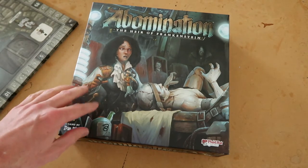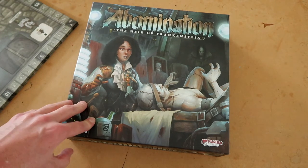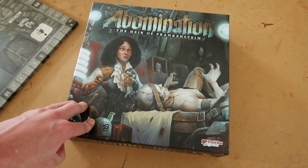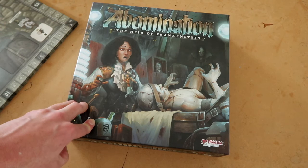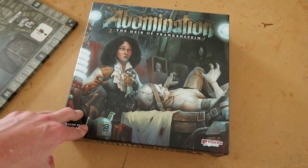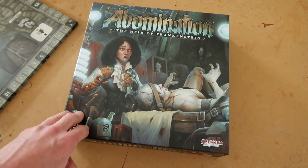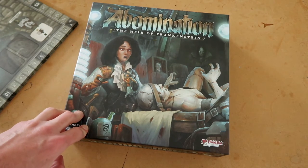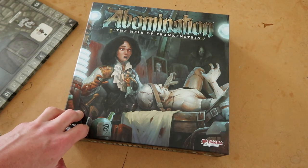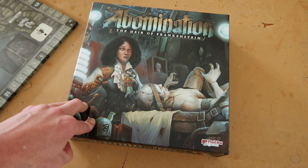So that's it — Abomination: The Heir of Frankenstein. I hope you've enjoyed this unboxing. I'll be creating a rule summary and reference for this game, as I always do. That will be available on BoardGameGeek and the Esoteric Order of Gamers website — orderofgamers.com. I'm on all the social media channels and Patreon. Please subscribe and hit the notifications button so you get updates from this YouTube channel. See you next time — bye for now.